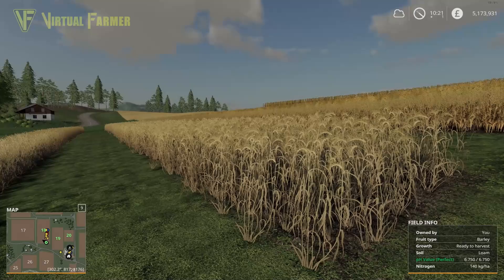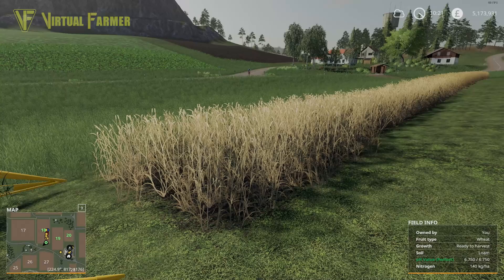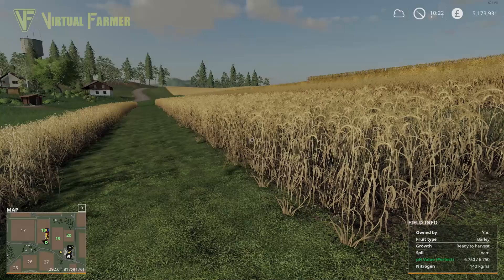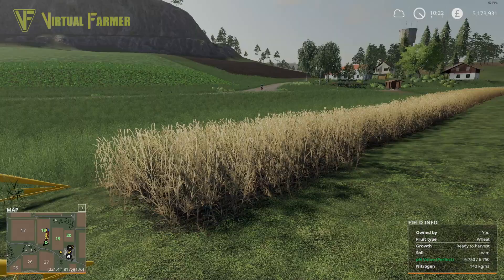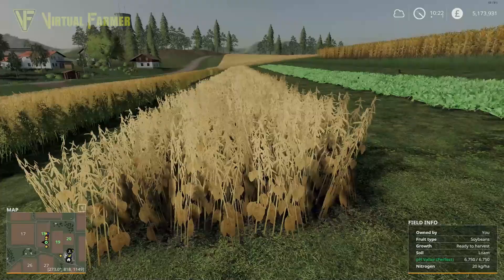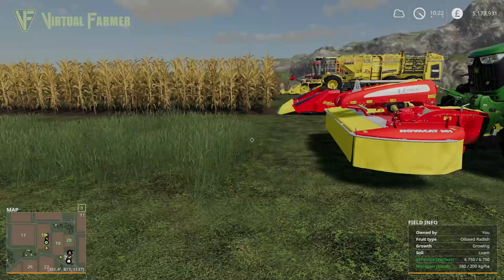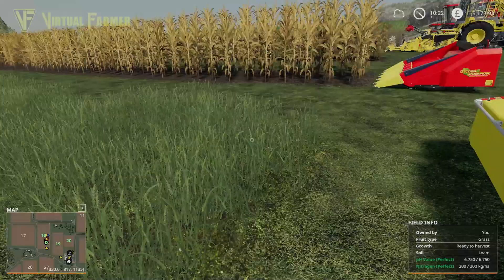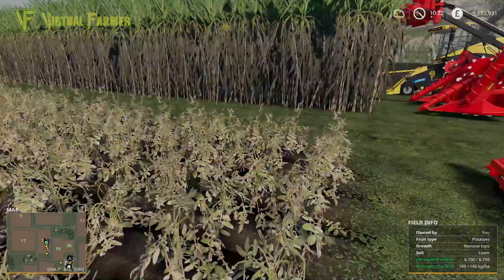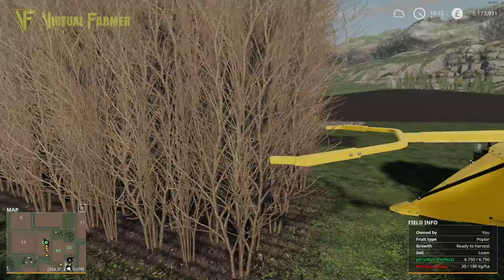Hello and welcome to the sixth in our video series looking at the brand new Precision Farming DLC for Farming Simulator 19. Today we're going to be looking at crops and crop rotation, the needs of each crop. Each crop has a different fertilizer requirement, and some of them such as soybeans and the cover crop oilseed radish actually increase the amount of nitrogen in the ground. We've also got lots of questions about grass, so we've got a row of grass to cut today, along with corn, sunflowers, sugar beet, cotton, potatoes, and poplars.